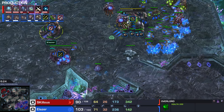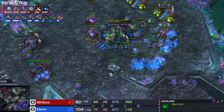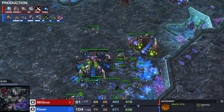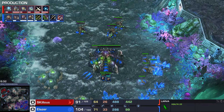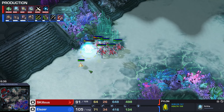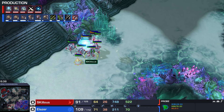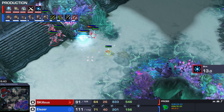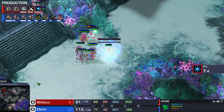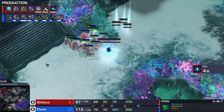We have Dropper Lords coming out - wait, it was an accident, a misclick. He instantaneously cancelled. We have a Pylon here across the map, a couple Stalkers, he's going to make a gateway here. We have plus one, we have Blink. How many gateways? We have seven gates, eighth one underway.